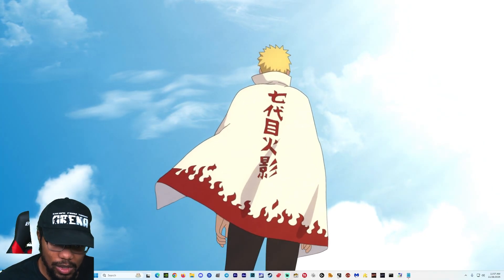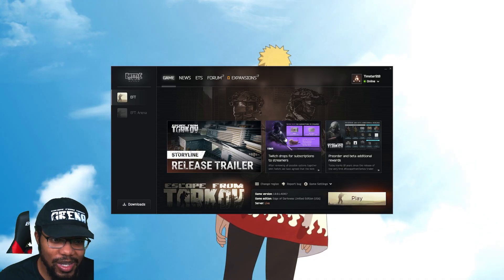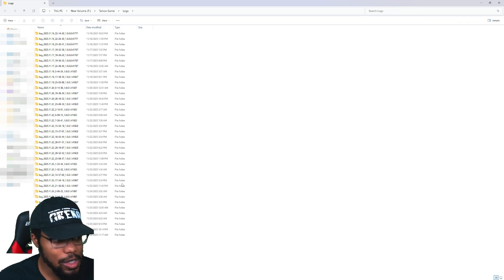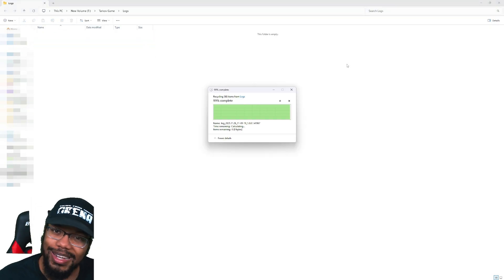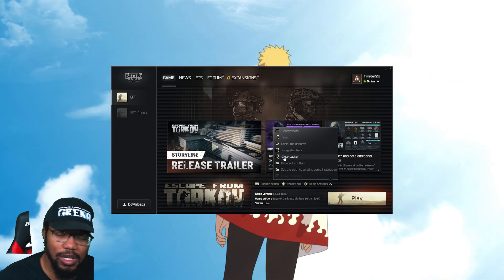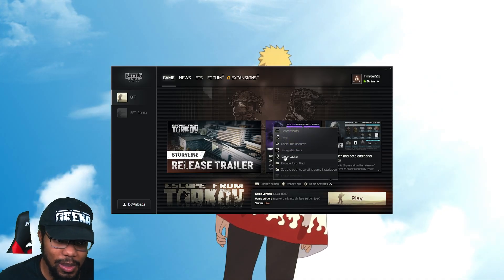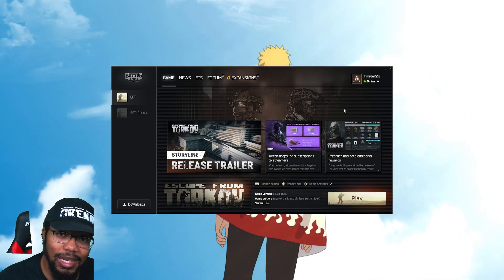Before we get into the main game, close the NVIDIA panel and head to the BSG Launcher. In Game Settings at the very bottom, click Logs. You'll see a huge folder of log files from your Tarkov sessions — this just takes up extra space. Select all and delete them. Then go back to Game Settings and hit Clear Cache, which essentially refreshes the game's memory. Give it a couple seconds, then head into the game.